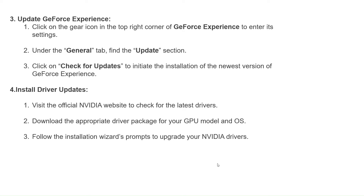To update GeForce Experience, click on the gear icon in the top right corner to enter settings. Under the General tab, find the Update section and click Check for Update to install the newest version. To install driver updates, visit the official NVIDIA website, download the appropriate driver package for your GPU model and OS, and follow the installation wizard prompts.